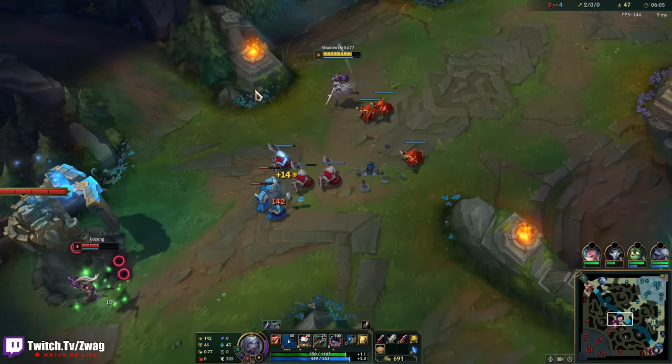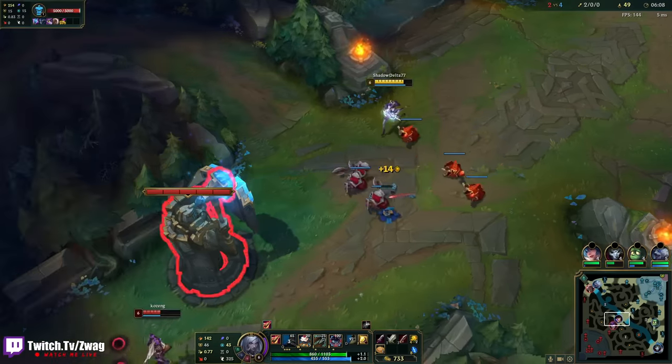I was doing Essence Reaver before for mana, but if you go Biscuits with First Strike, you don't really need it — you don't spam too much. This is just better to go lethality. It's just too much guaranteed damage.